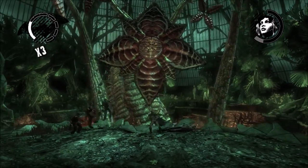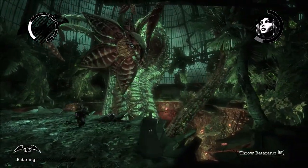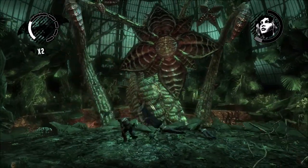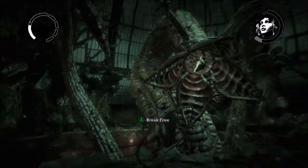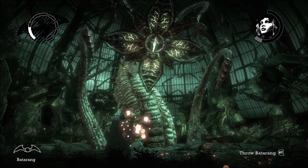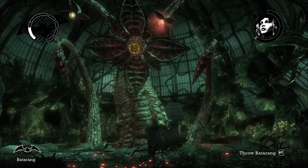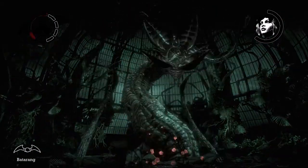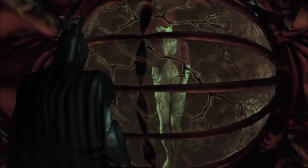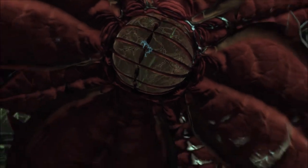Sometimes the vines will actually attack the guards too. Alright, so we should be finishing off this phase here - it might be a little reckless because we only have one more hit. Gotcha! Explosive gel - get in there. Okay, there we go, we did it! We got it, it's over!